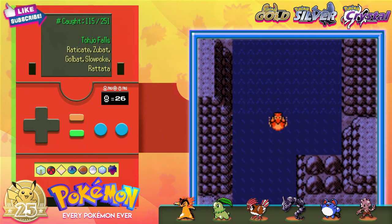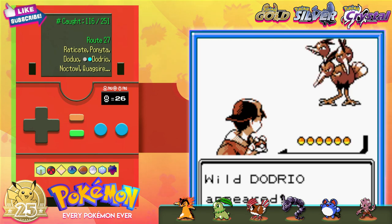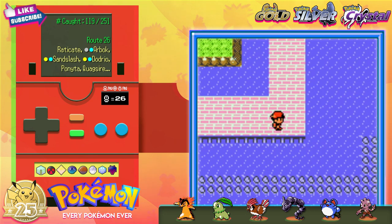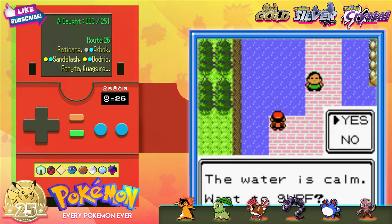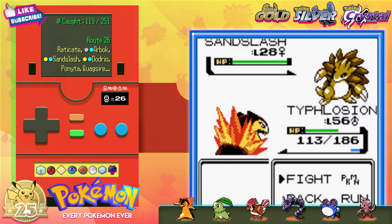Don't question how I got my moving truck from Pallet Town to New Bark Town. On the eastern side of Route 27, we can find Doduo, Dodrio, Arbok, and a Ponyta. Then we turn to Route 26 here and start the long trek north. You can find Sandslash in the tall grass on your way to Victory Road.